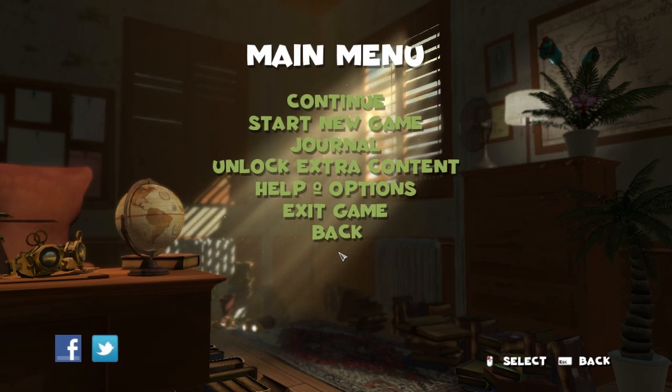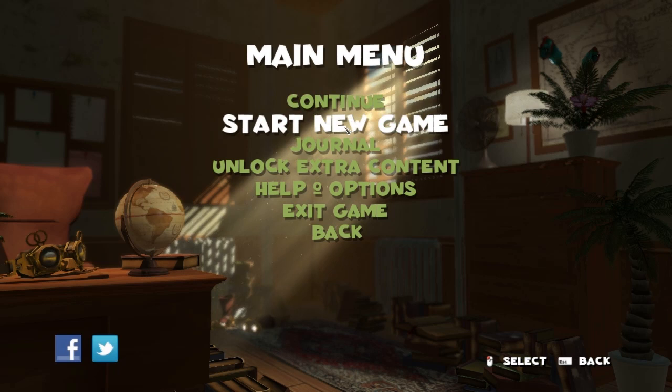This is by Fat Shark, which is possibly the best development company name ever — well, it's fighting tooth and nail with Bacon-Wrapped Games right now. Whatever the case, this is the same studio that brought you Lead and Gold, which was a third-person, class-based multiplayer Western shooter. So I really don't know what they're doing making this sort of Indiana Jones-style puzzle game thingy.